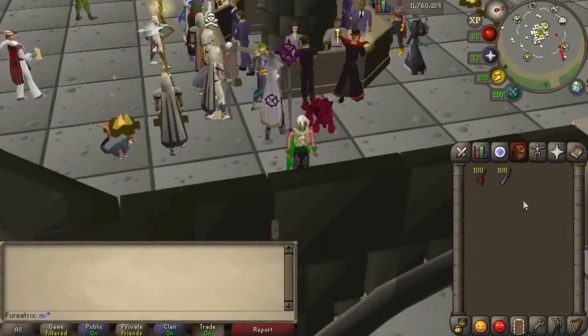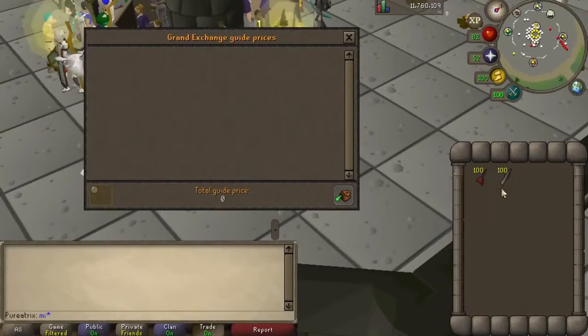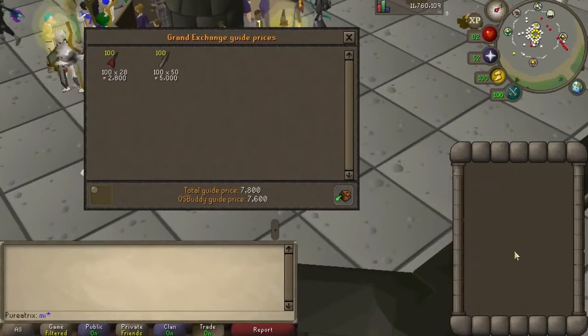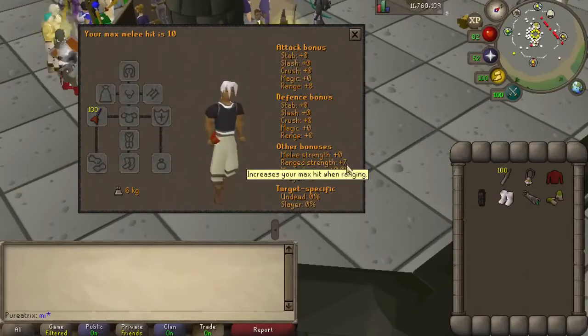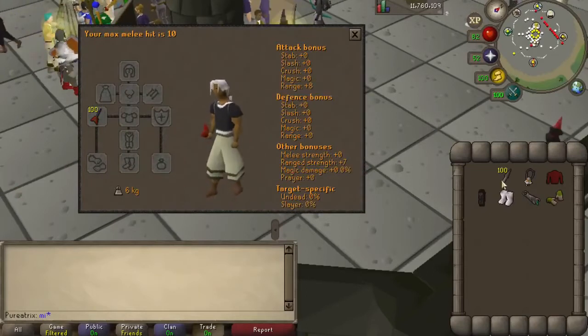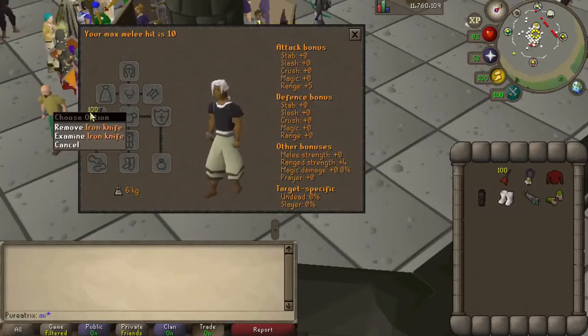If you're planning to train ranged on a lower level account, you're far better off using mithril darts over iron knives. Mithril darts are about half the price of iron knives and pretty much give double the stats as well. It's also worth noting that these two items attack with the exact same attack speed.